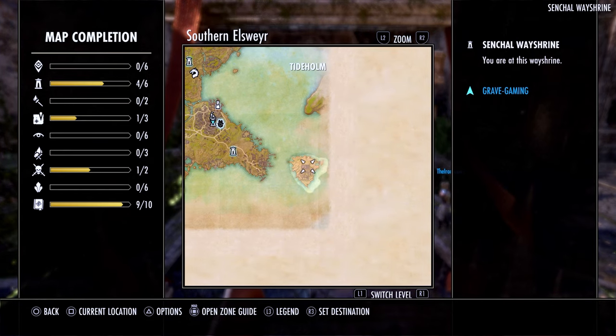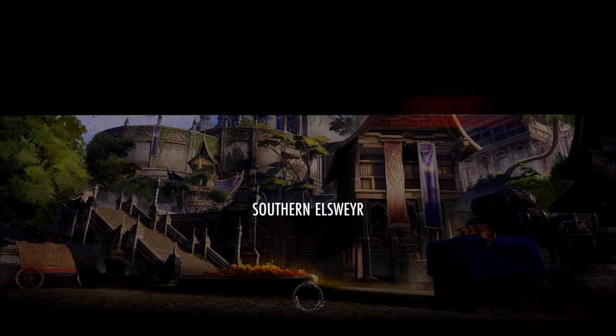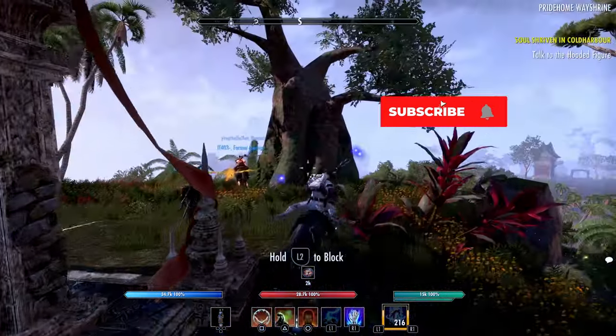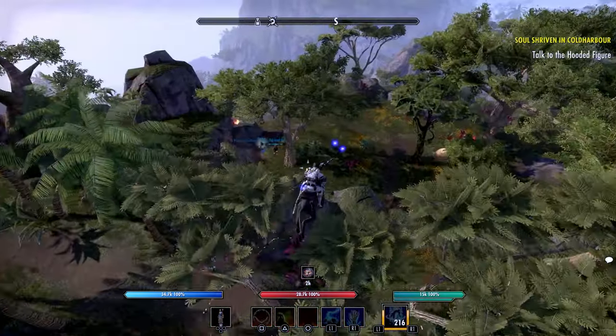We're finally going to have that option after everyone has asked for this for years and years. They talked about this just a little bit and said it will be an event vendor item, so I'm assuming we'll probably have to buy this with event tickets, but we will finally be able to hide our shoulder pieces in ESO.